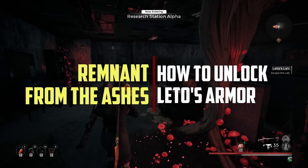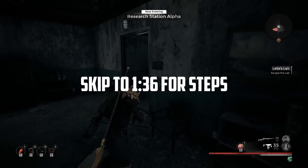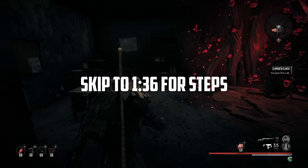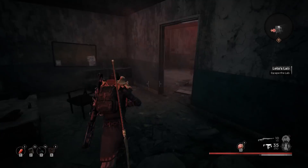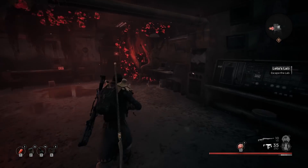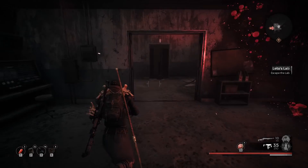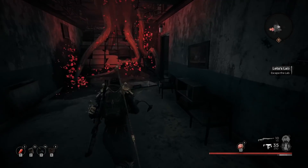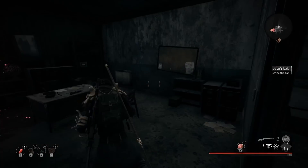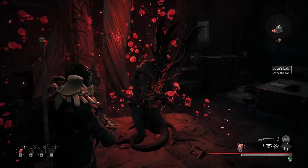Welcome back — today we're talking about the new hotness to hit Remnant: Leto's ultra-heavy thick armor that results in you basically belly flopping when you try to roll. The flop can actually kill things, so I'm looking at some flop builds. Let's talk about how you can actually get Leto's armor.